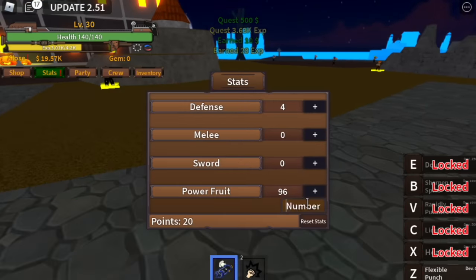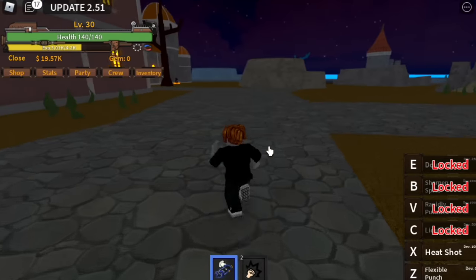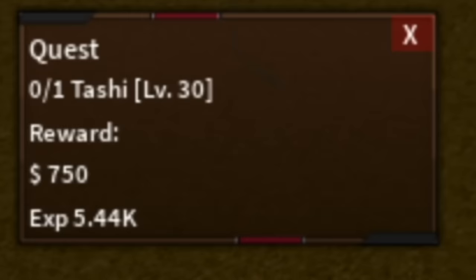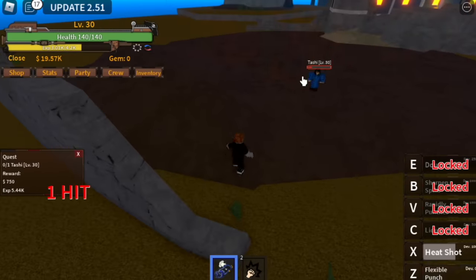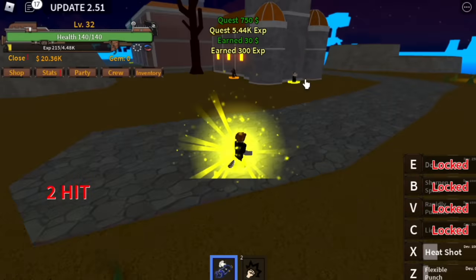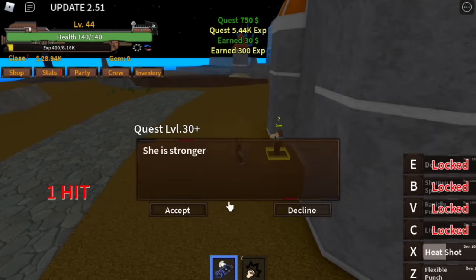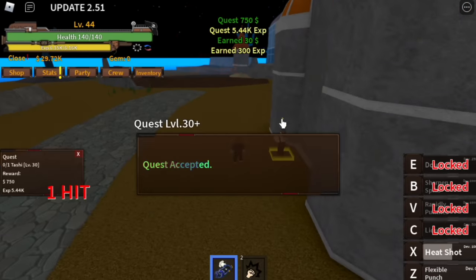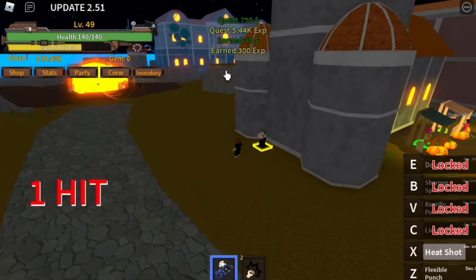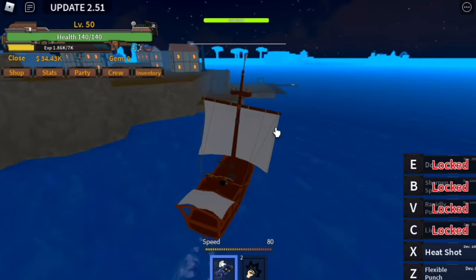By this level, we already have more than 100 Power — so we've unlocked our second skill, the Heat Shot. We're gonna try it on our next mob, Patchy, at level 30. You can use your X and C skill, the new Heat Shot, and your first skill, the Flexible Punch. We're gonna level up here until we reach level 50. When you reach level 44, you can one-hit him with the Heat Shot.